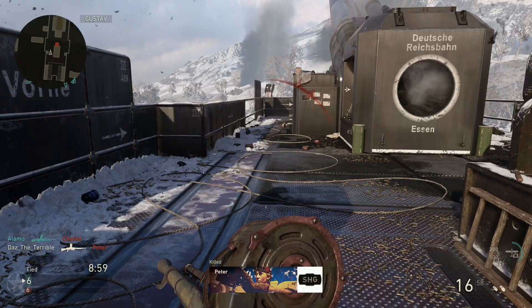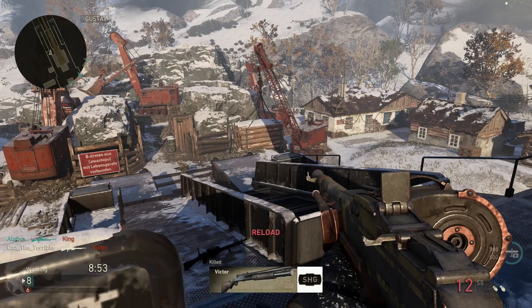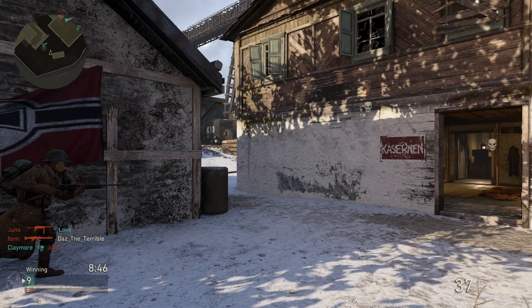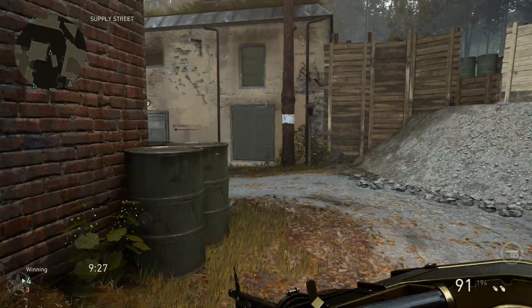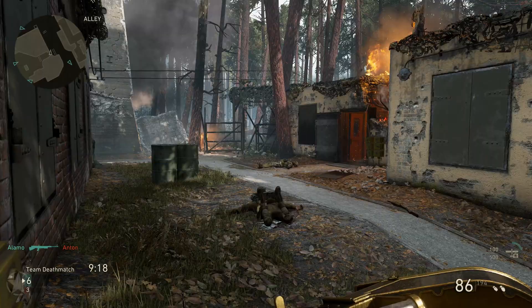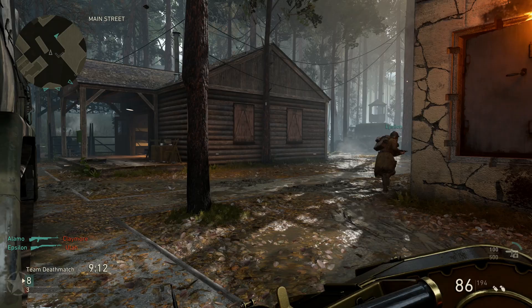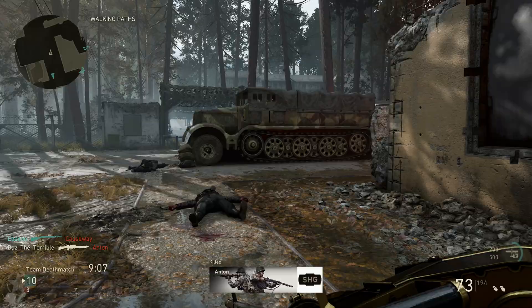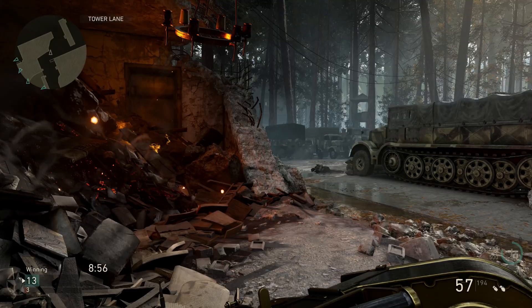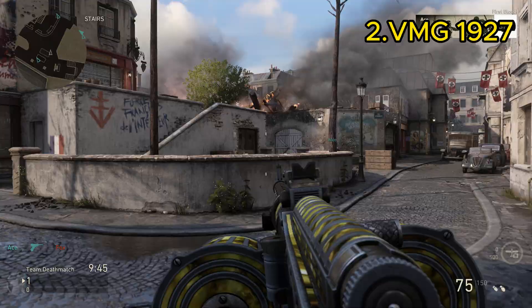Let's jump straight into the best LMGs now. Let me know in the comments what your three favorite LMGs are — I read every single comment so I will reply. My number three is the Lewis. The iron sights on this gun are really, really good. It's a full-auto LMG with moderate recoil and high damage — really good for Shipment. Make sure you put extended mags on it, as the default drum shifts to the side obscuring the iron sights. It's one of the first LMGs you unlock and it's definitely in my top three.